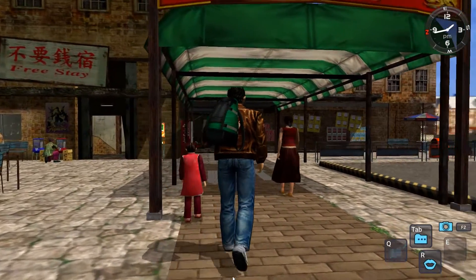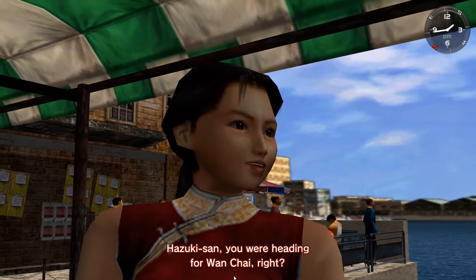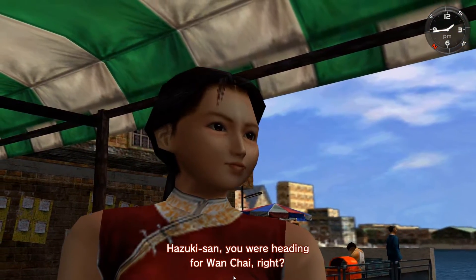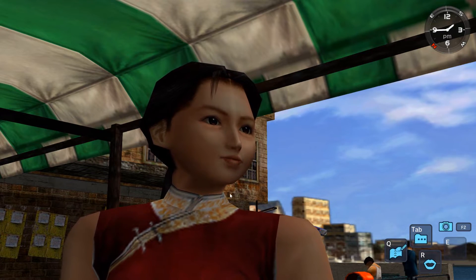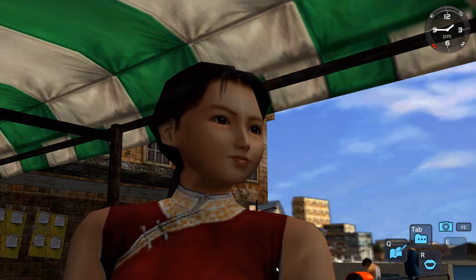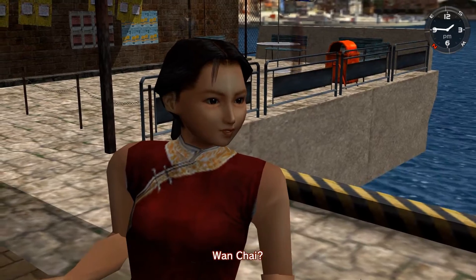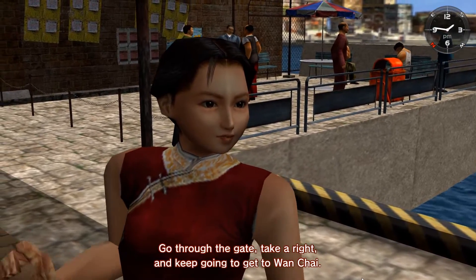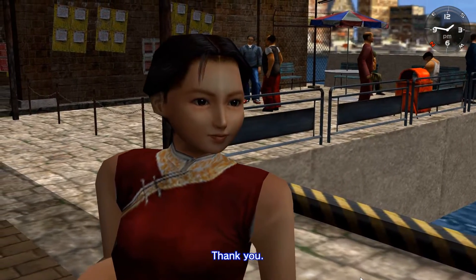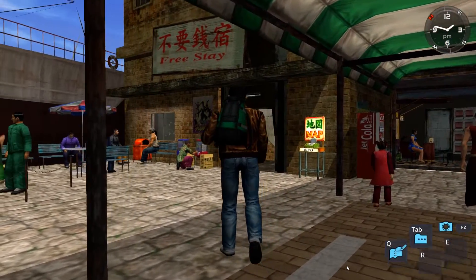I think there might have been a cutscene right at the start before you even hit the start screen. You were heading for Wanzai, which is where you first meet this lady. I think that's why we're missing a little bit of the story. All of these events were part of the original ending of the first Shenmue.